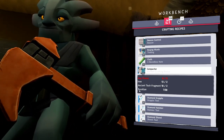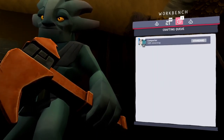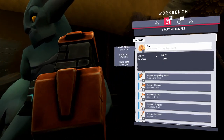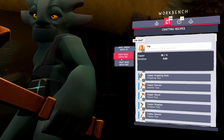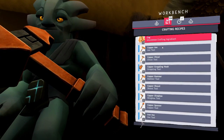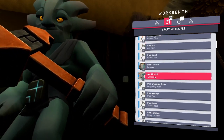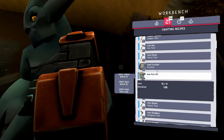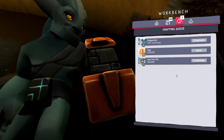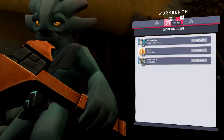For the compactor we need stones, iron, and ancient tech fragments, and it's going to take seven and a half minutes. So that's being made. The first thing we're getting done today is the compactor. The next thing is to make our 10 cogs — that only takes copper, which works out well for us. Then we need to make the iron fire pit — we'll craft a single one of those.